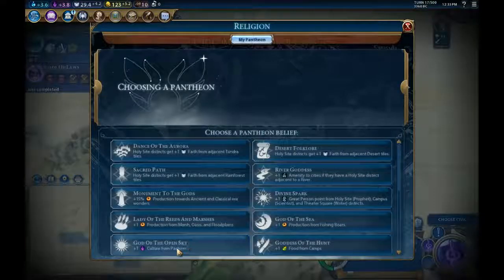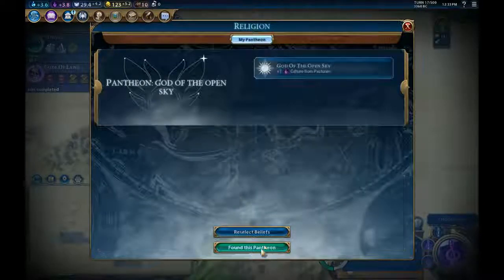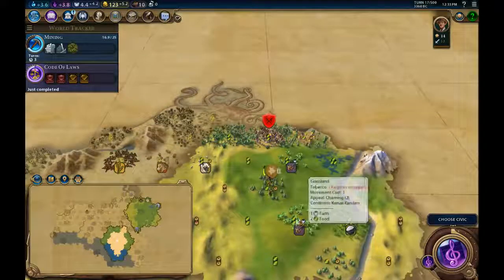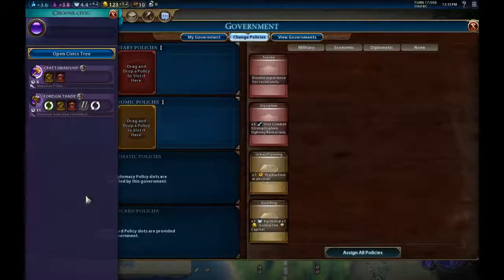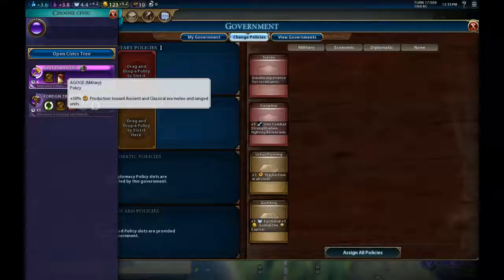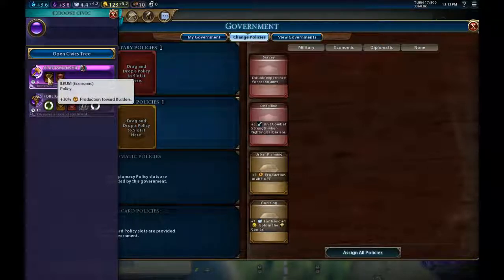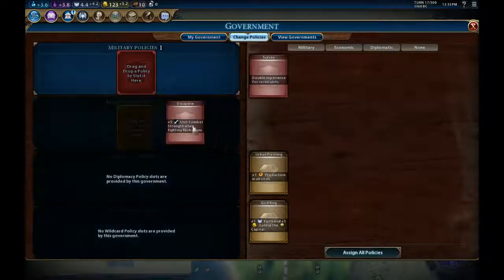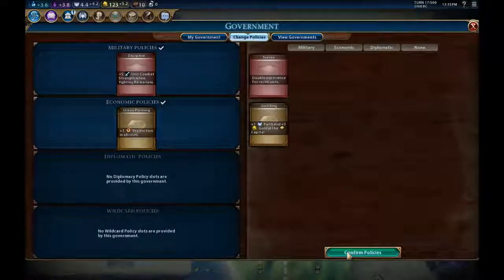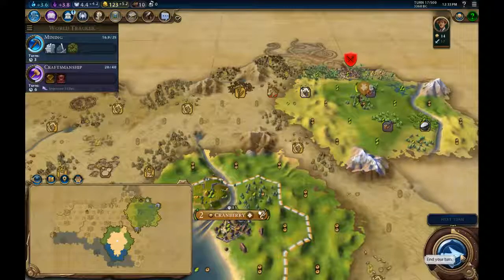Here's our pantheon — God of the Open Sky, that's what it's called. We'll go ahead with that. We also get the boost for craftsmanship from improving tiles — these policy cards are actually quite good. We'll go with that and pick up the plus strength card. Normally I'd put faith generation in at the start until I get my pantheon, but we don't need that because of the relic we found, so we can just put the production bonus policy in instead.